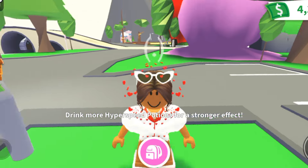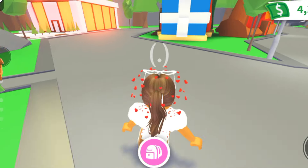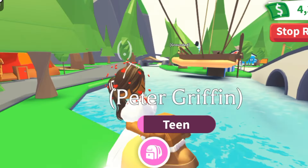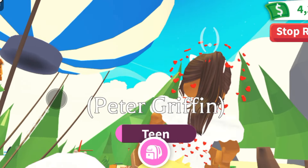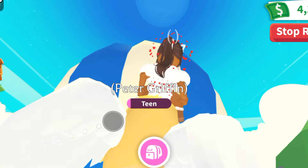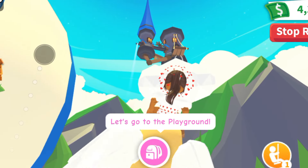It's very useful if you want to get to areas quickly and you don't want to use your backpack all the time. I definitely recommend hyperspeed potions for making Neons — you don't have to teleport everywhere. To get them, they're at the potion shop, which is up in the sky. It's a bit hidden, but you'll find it.